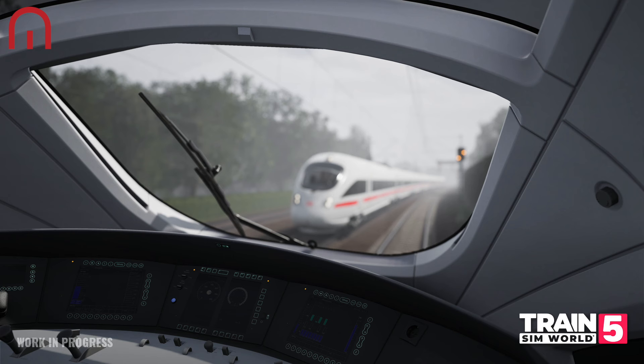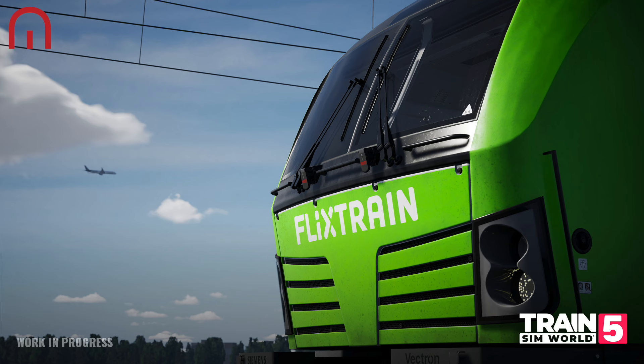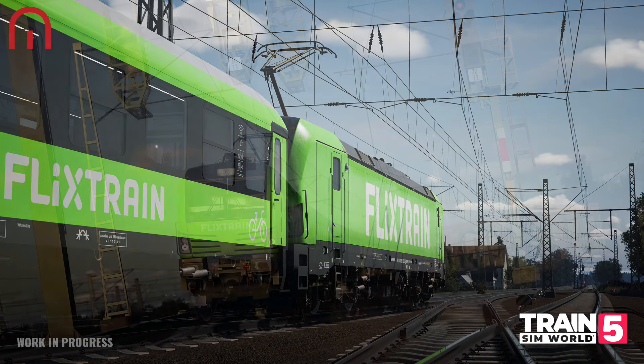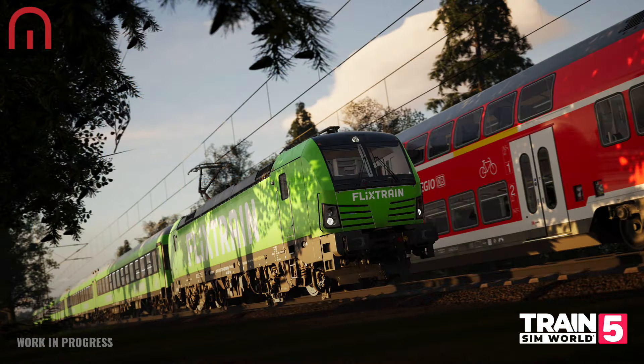DB BR411 ICE-T — new to Trains in World's ICE fleet is the DB 411, complete with its impressive GNT tilting technology. ICE-T units have been in service across Germany since 1999, adding a different style of train to that of the ICE-1. The ICE-T's tilting function, which can reach a maximum of eight degrees, allows them to travel at higher speeds than conventional trains. Like the Avanti West Coast Pendolino on the West Coast Mainline, a separate system is in place to monitor this and needs to be enabled for the tilting to take place. This system — GNT — works with other safety systems like PZB, LZB and ETCS to ensure safe operation across the Frankfurt-Fulda route. The GNT system needs to be turned on for tilting to work and this is a manual process done by the player.